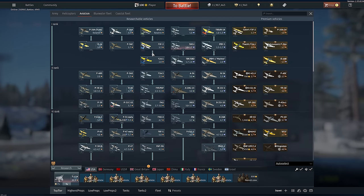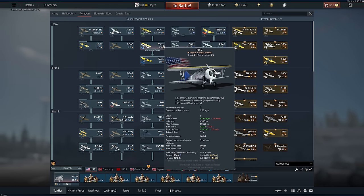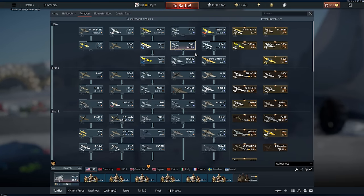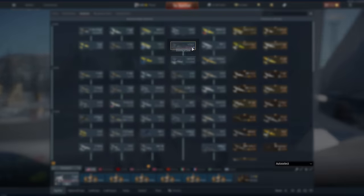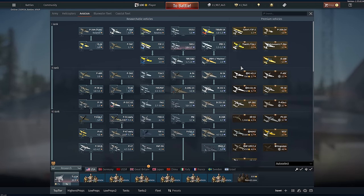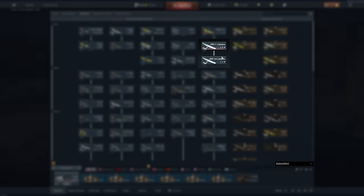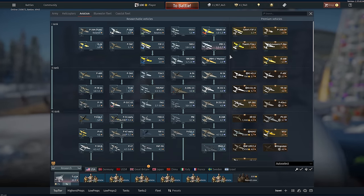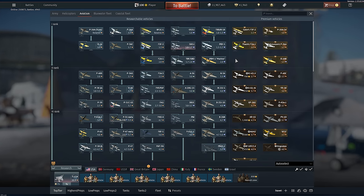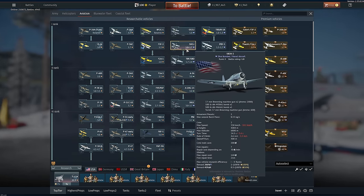The way the tech tree works, you can see these arrows — you need to research this plane before this plane before this plane. It's pretty linear. However, with a folded vehicle, you only need to research the first vehicle in the folder before you move on to the next thing in the tech tree. Like, if I want this PBM-1 Mariner, I do not have to research both Catalinas — I only need to get the first one. That makes the second vehicle in the folder, or the third vehicle if there is one, an optional research objective.